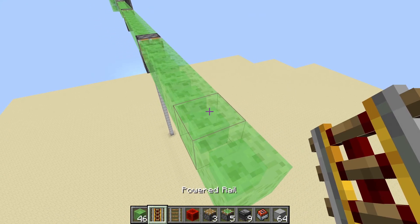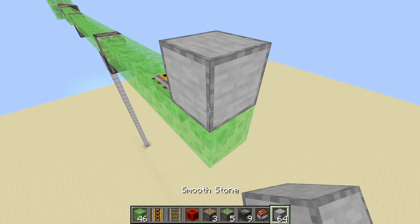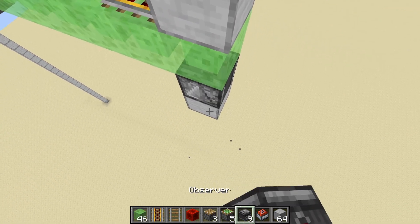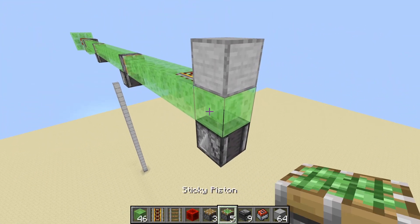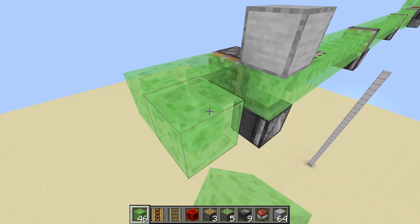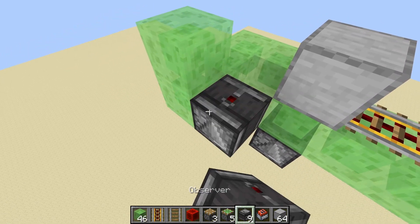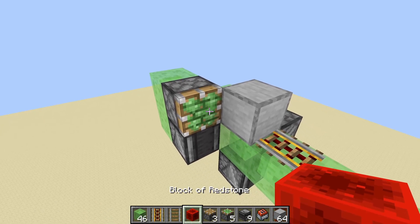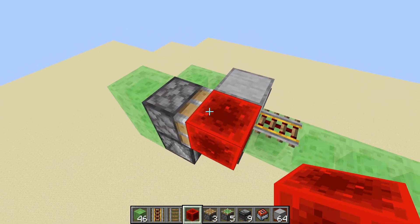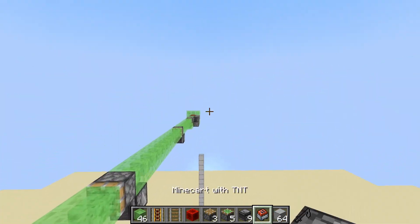On the second-to-last block, place your powered rail. On the last block, place just a regular building block. Do the same thing we did with the observer facing into that block. Place another sticky piston here, with two blocks of slime, two more, then a block up. Place your observer here, a sticky piston here, and then a block of redstone. When the missile fires and compresses, the redstone block will end up powering that rail, releasing the secondary charge.